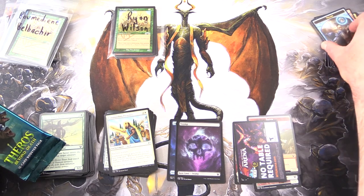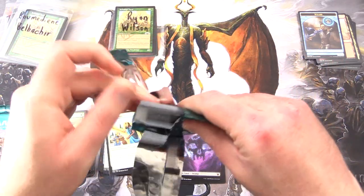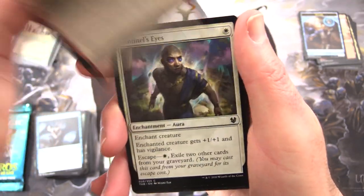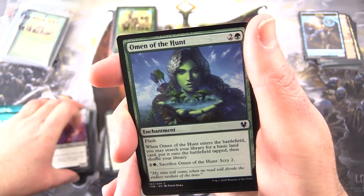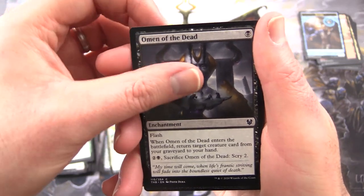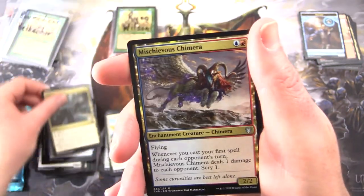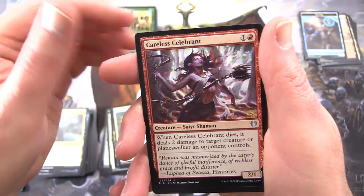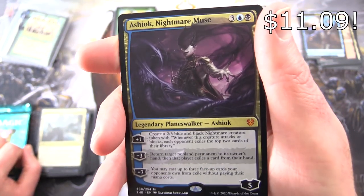Finally, we have Ryan Wilson — thank you for being a patron. We've got two packs for you. Starting off with Deny the Divine, Nixborne Brute, Sentinel's Eyes, Soul Reaper of Mogis — quite possibly the coolest Minotaur Shaman I've seen in recent times — Omen of the Hunt, Omen of the Dead, Nixborn Colossus, Memory Drain, Unknown Shores. Uncommons: Mischievous Chimera, Hero of the Winds, Careless Celebrant. And — Mythic! Aeshiok Nightmare Muse — craziness!